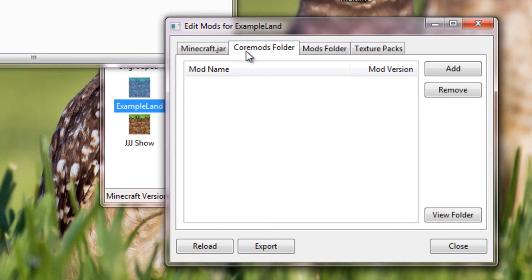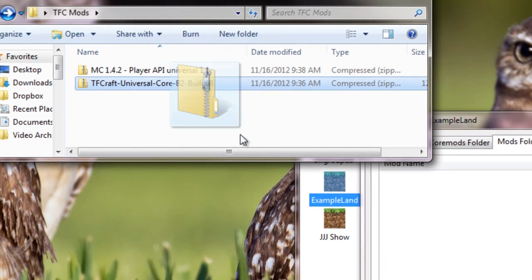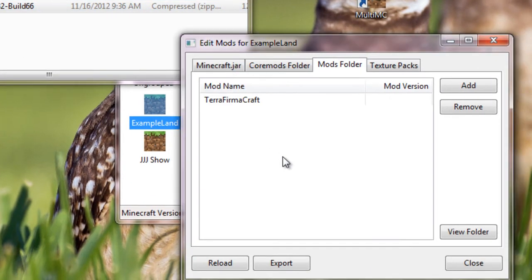Under Core Mods — nothing. Under Mod Folder, we're going to add the TFCraft Universal, just like that. And we're all done — just hit Close.